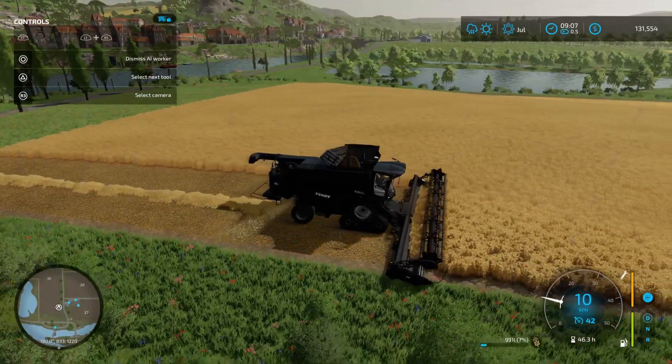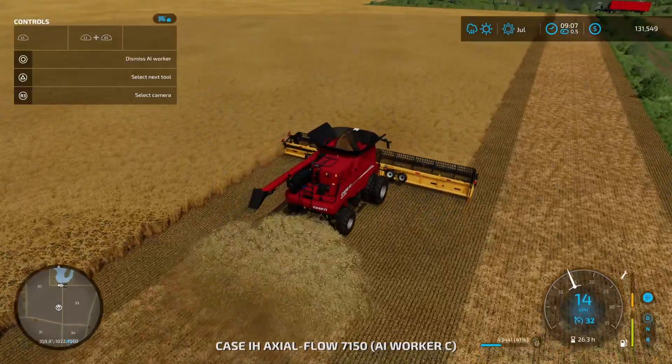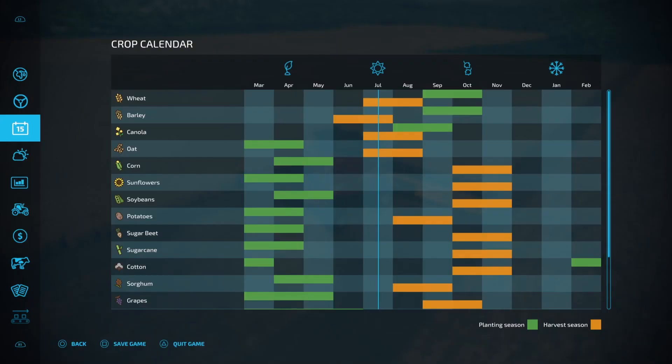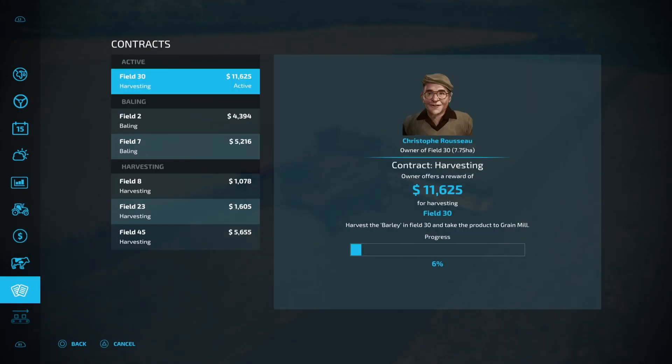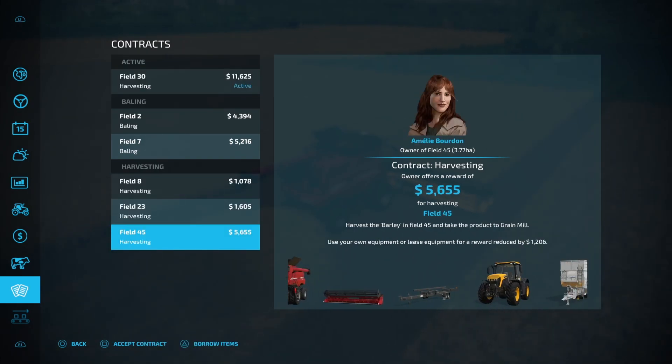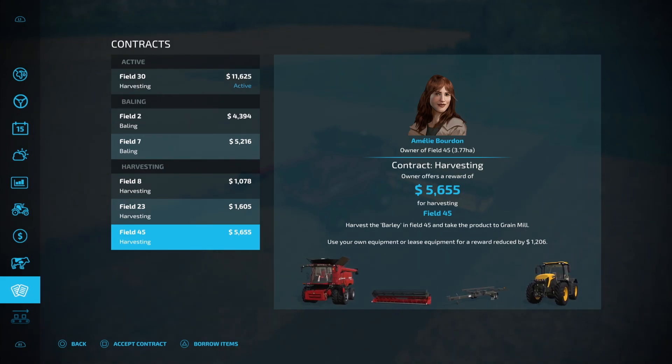We are off. I don't know if harvesting the grain in the rain is going to reduce the yield and impact the contract — I don't think it does. It just says harvest the barley in field 30 and take the product to the grain mill. I'm reading that as it's not going to be problematic, but it's always a first time, right? Let's get another harvesting contract on the go.